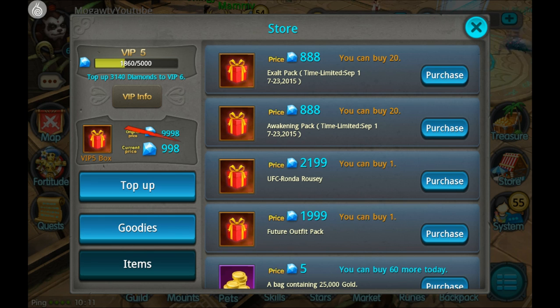One offer was one shard for 666 diamonds, which means the total cost of a mount would be 6,660 diamonds. We also had another one where you can buy five shards for, I believe, 2,800 diamonds, and that just left the store a little while ago.